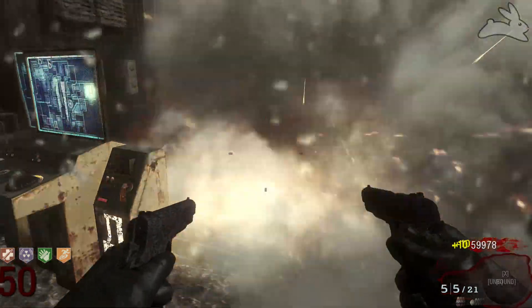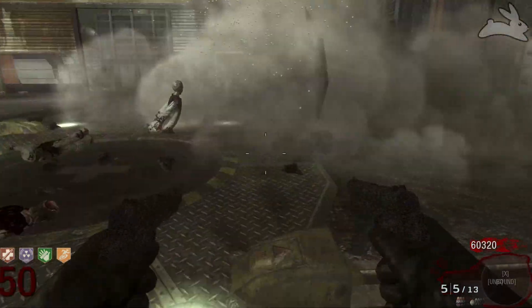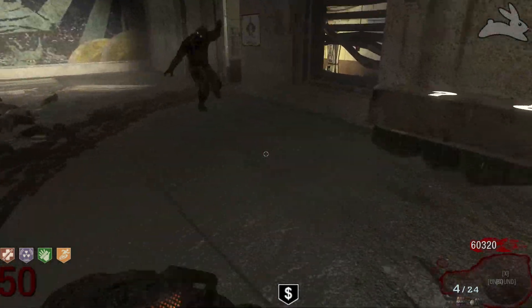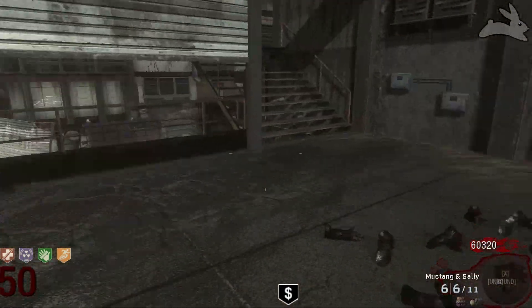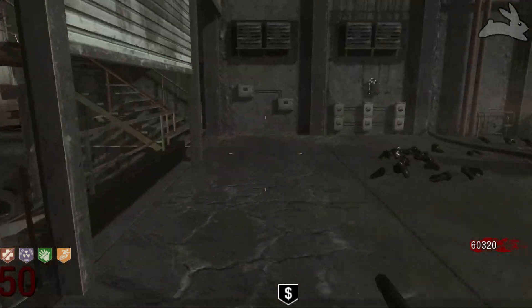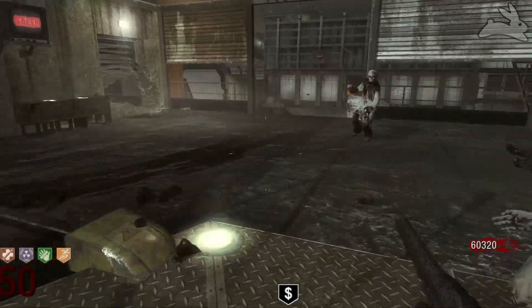If you're going for high rounds, I don't think I would recommend Mustang and Sally. I would much rather prefer the Ray Gun, because there's less chance of killing myself, and it's just a little bit better. But if you're trying to do an Easter egg, or you just need a really good powerful weapon for early rounds, Mustang and Sally will definitely do it. Especially if you're playing on Black Ops 1 and you can get PhD Flopper — if you need a great early round powerhouse weapon, Mustang and Sally is for you. For high rounds, go more towards the Ray Gun or the actual Wonder Weapon of the map.